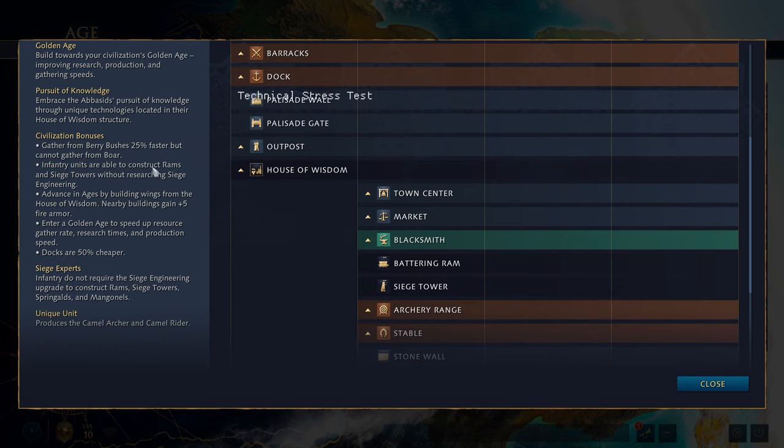The pursuit of knowledge: embrace the Abbasid's pursuit of knowledge through their unique technologies located in the House of Wisdom structure, and there are so many technologies here. This is another thing that makes them difficult — you have to pick and choose the right ones at the right time. For example, there is an upgrade for improving your gathering rate of food at farms, but it is more expensive than the ones available at the mill in feudal and castle age. So you've got to be careful about where you're spending your gold, because you could get the same technology cheaper elsewhere at first.